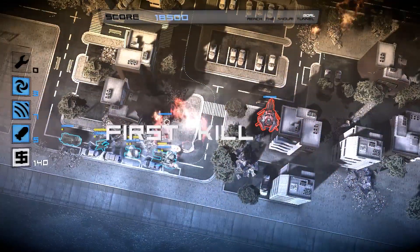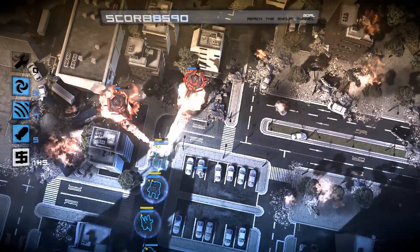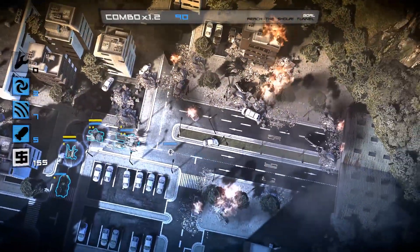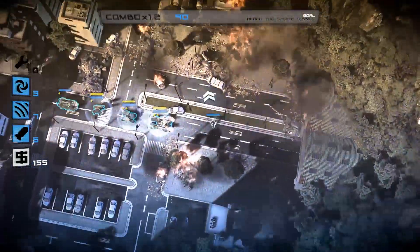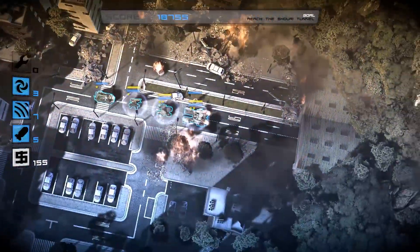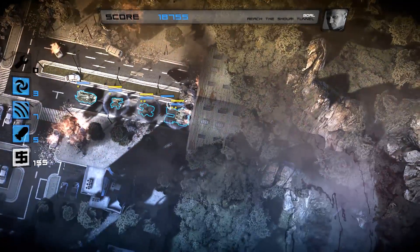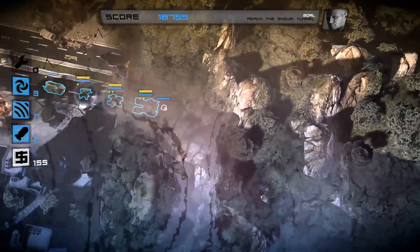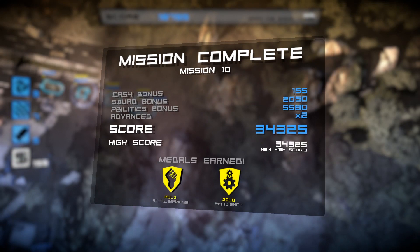Look at it - it just burns everything. That is awesome. That's it, that's the level - we did it! It's not too bad, we restarted a few times, got the hang of it, and this thing is really cool. Can't wait to use it again. Good work commander, you've reached the tunnel - head inside. Gold and gold. It doesn't really seem to take time into account for this score. So that's it, that's mission 10 - thanks for watching and I will see you guys next time.